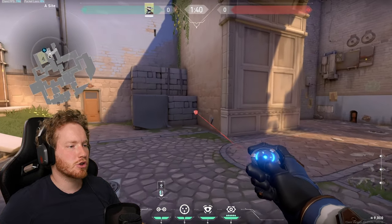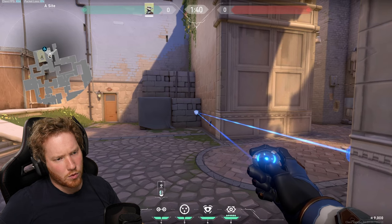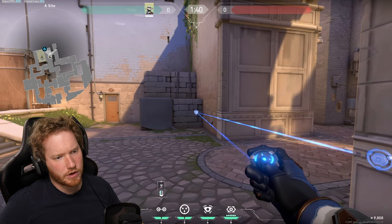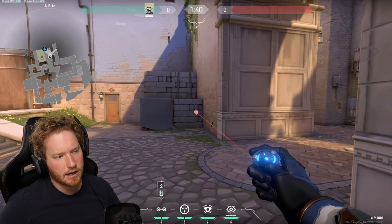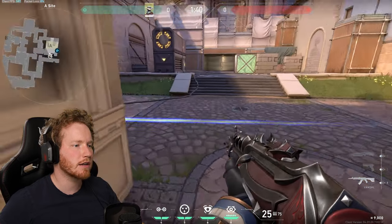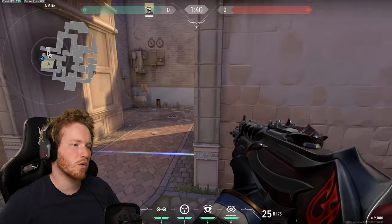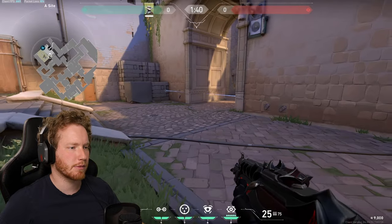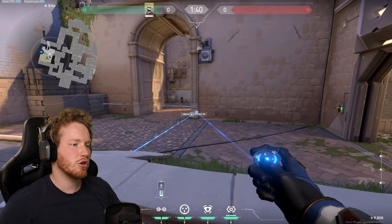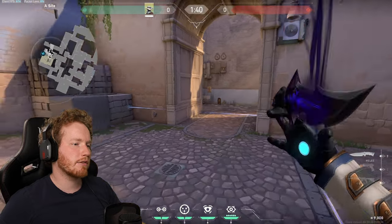From there I'm going to place a trip on this brick, and as you can see it's going around the wall to my side. If we keep moving it left we can actually get it on our side of the wall, so that way when people are pushing in they actually can't get the line of sight to destroy it — they basically have no choice but to set it off, or they can throw a grenade to blow it up.